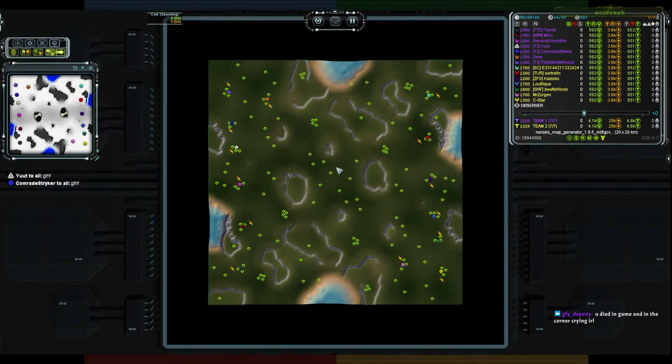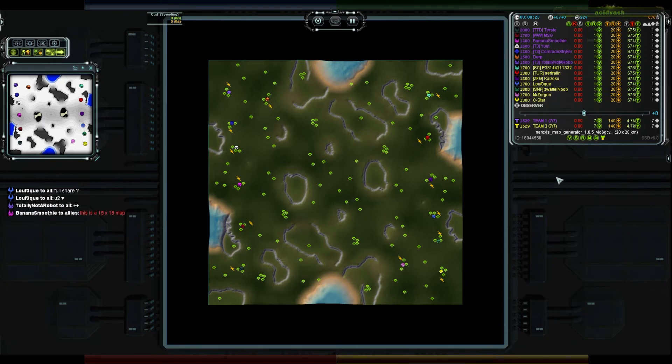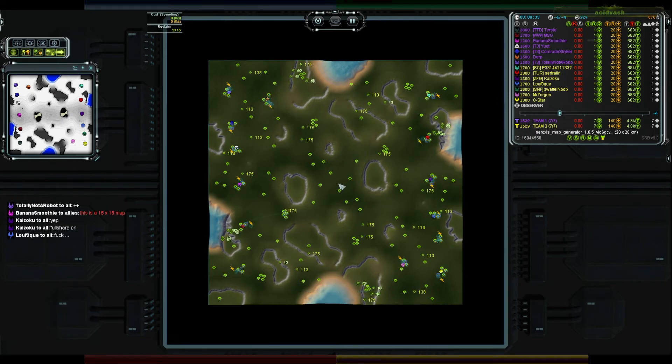We have a random map, seven versus seven. Ratings range from a high of around 2000 down to the lowest at 1200 - that's Kazuku, Comrade Striker, and Banana Smoothie at the 1200 mark. The map is randomly generated; there is water but you don't really want to do navy on that, and there's 3715 mass in reclaim, all going to be about the mexes and some little extra spots around there.